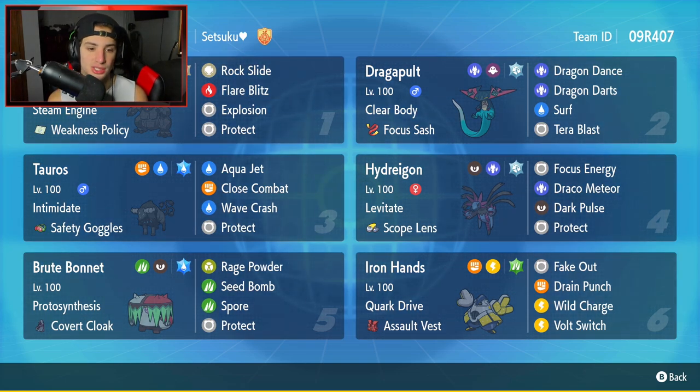Tauros is going to be our third Pokemon. Tauros is very situational, but still a very strong Pokemon at the same time. It has Intimidate, Safety Goggles as an item, Aqua Jet, Close Combat, Wave Crash, and Protect.